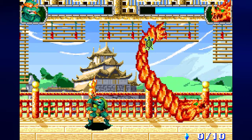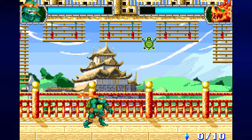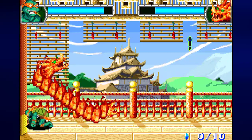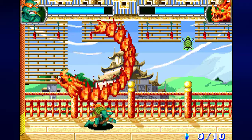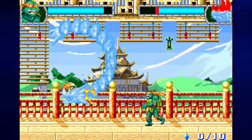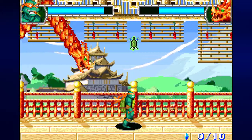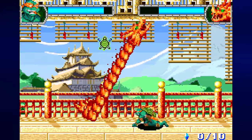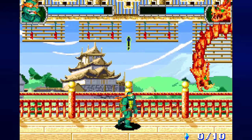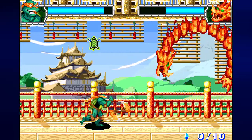So for the second phase of this, you can stay between where he bounces. You can kind of get him to bounce above you at all times, and if that happens, you can just kind of hit him with normal strikes, making it a little bit easier.